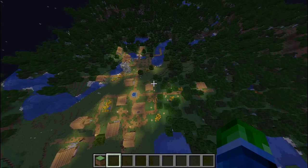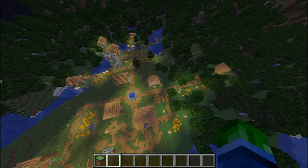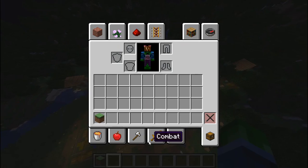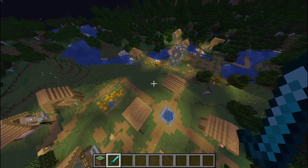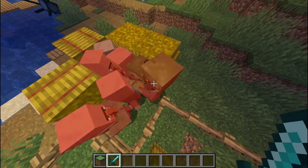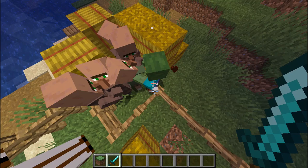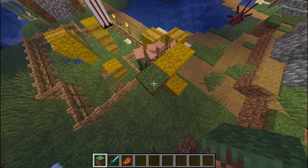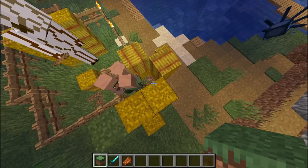There are zombies inside with the villagers — they're dying. I have to save them. Sword! Diamond sword! Don't kill the villagers. I'm trying not to — they're all in the way. Okay, got this one. You guys are safe — now go sleep or something. I think they're trapped, that's what's wrong.